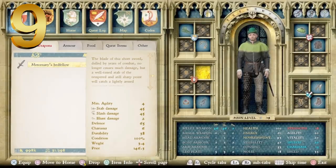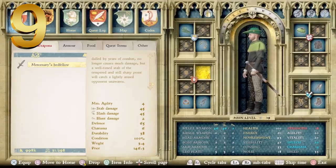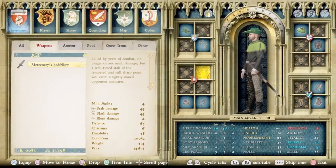Looking at the menu, the description reads: the blade of this short sword, dulled by years of combat, no longer causes much damage, but a well-timed stab of the tempered and still sharp point will catch a lightly armed opponent unawares. It has a minimum agility of 4, balanced stab and slash damage of 45, defense of 65, charisma of 6, durability of 38, and a price point of 146. Overall, not a fantastic weapon, but that's why it's at number 9.